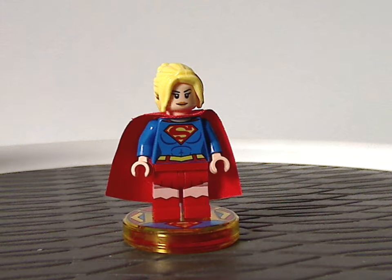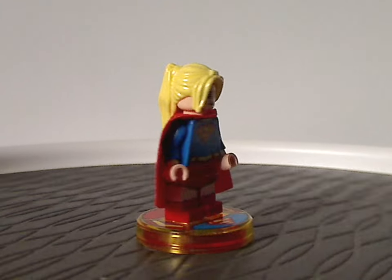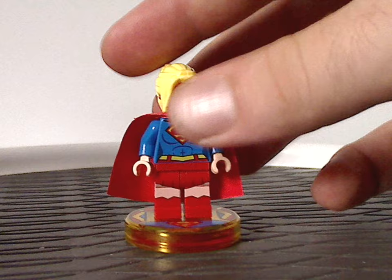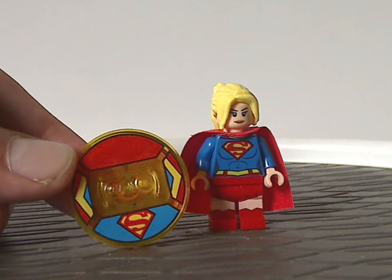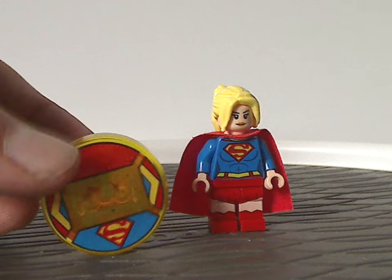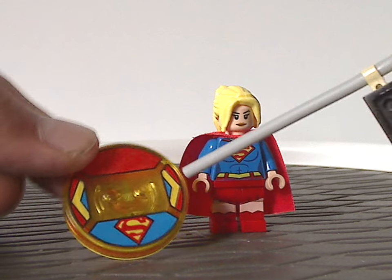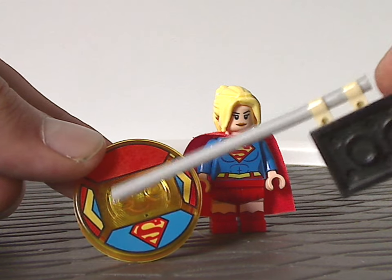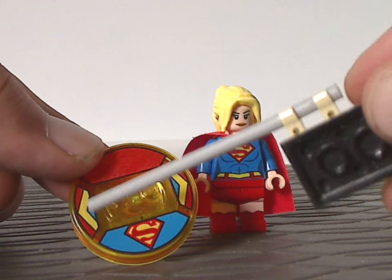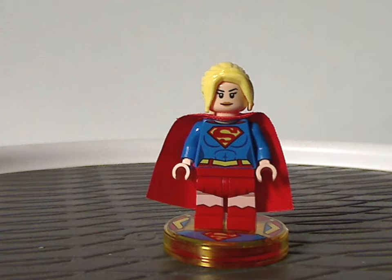Now onto Supergirl, which at first came in the Brainiac Attack set in the DC line. Everything is the same as that one — same face print, torso printing, everything. The only thing exclusive is the toy tag here, which you might think is the same as Superman's, but this one is in orange as all Year 2 ones are, like the Green Arrow Polybag one. The printing is similar to Superman's, but the only difference is the side prints — whereas Superman's was all plain blue or red, this one has a bit of yellow striping to help differentiate a bit, which is well fitting to her.